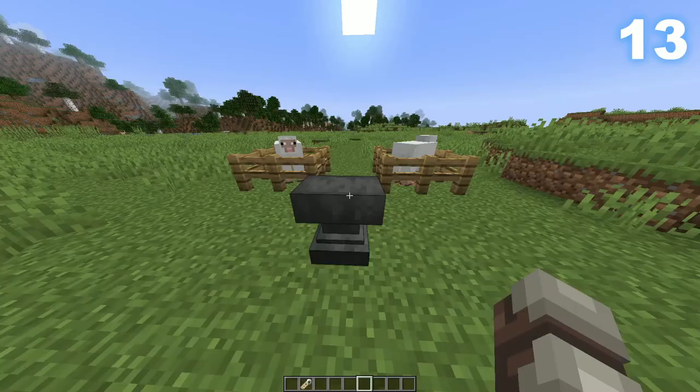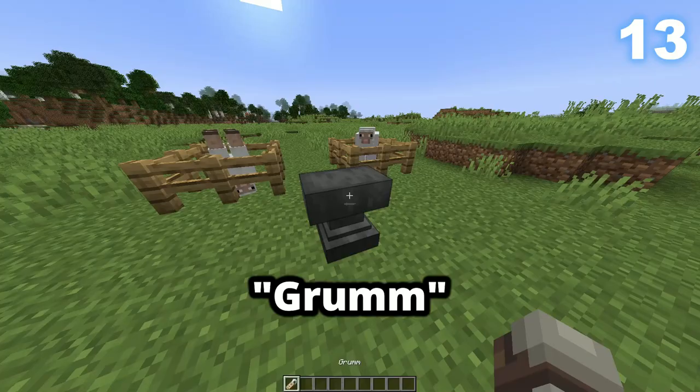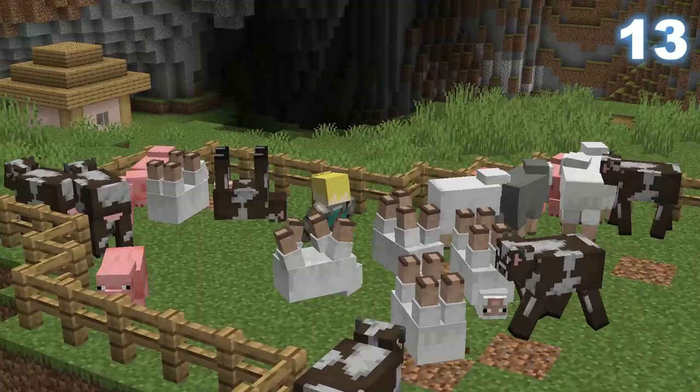You may know that naming an animal 'Dinnerbone' causes them to flip upside down, but did you know naming an animal 'Grumm' flips them upside down too? I wonder what else causes animals to flip upside down.